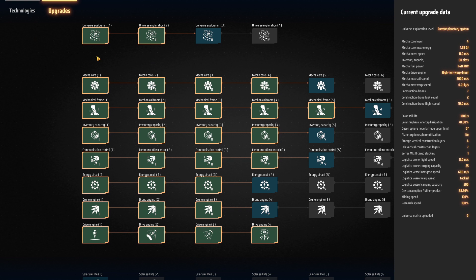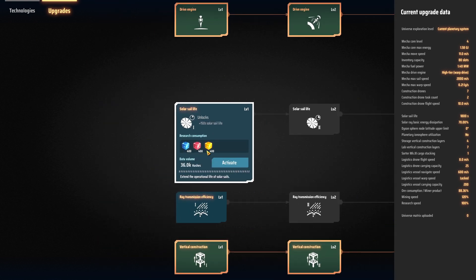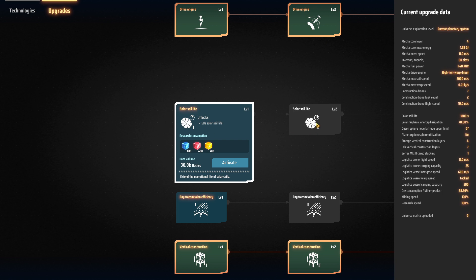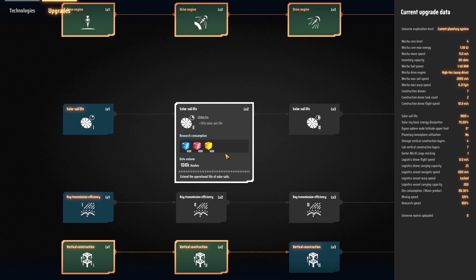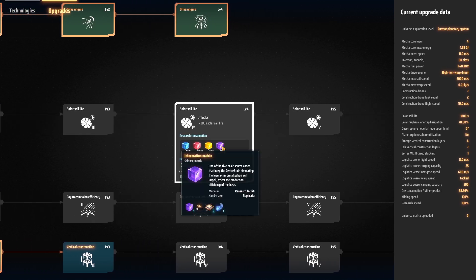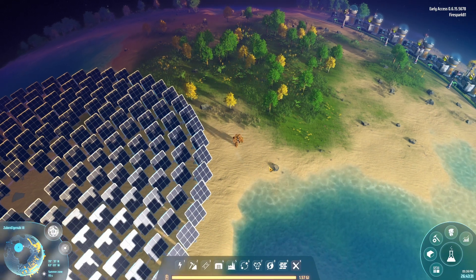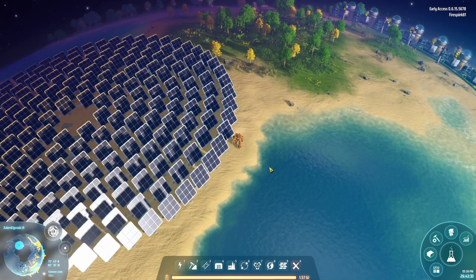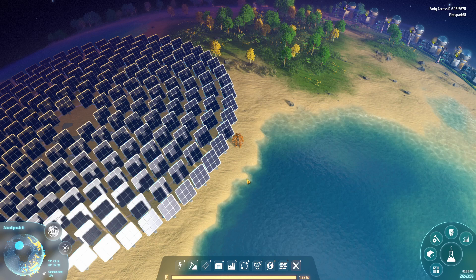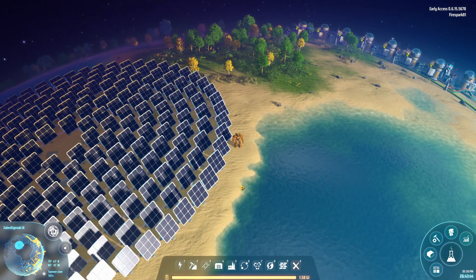The downside is that solar sails only have a lifespan of 1800 seconds. You can research this up, but you can't increase the time until you get yellow cubes, and then you can only increase it by 150 seconds at a time, then another 150 seconds, then 300 seconds. You can't increase it further until you get purple cubes, where you can add another 300 seconds. So it takes a while to get beyond 1800 seconds — about 30 minutes — meaning you have to launch a replacement every 30 minutes.